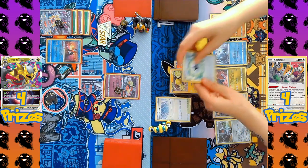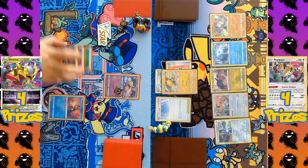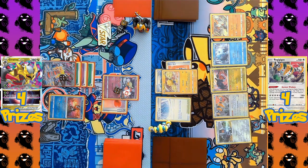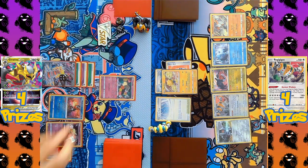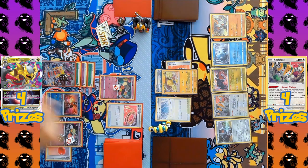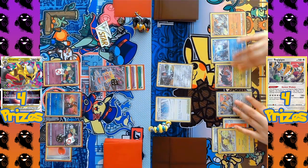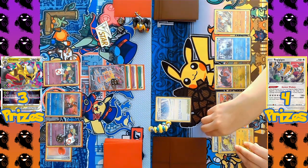Comfy comes up as the new active Pokémon for Giratina. An Air Balloon is attached, giving it a free retreat, and Flower Selecting adds another card to the Lost Zone — now eight total. A second Comfy comes down, the first retreats, and the new active one also uses Flower Selecting. An Escape Rope is played, forcing Registeel up for Regigigas and Giratina V as the attacker. Giratina V attacks with Shred, taking a one-hit KO on Registeel — three prizes now taken by the Giratina side.